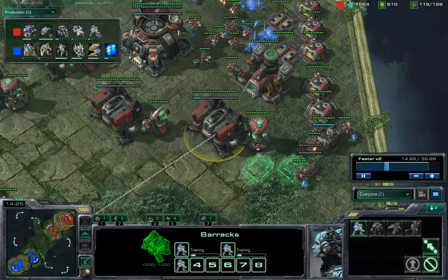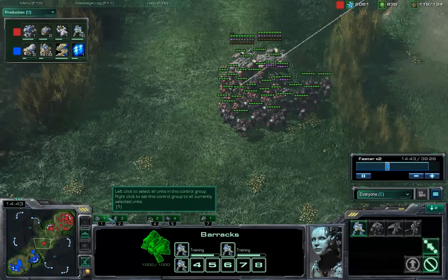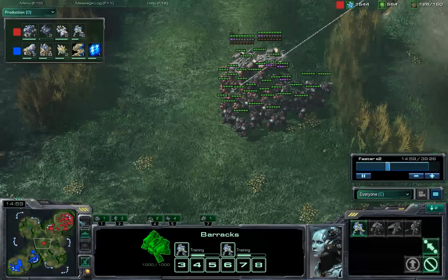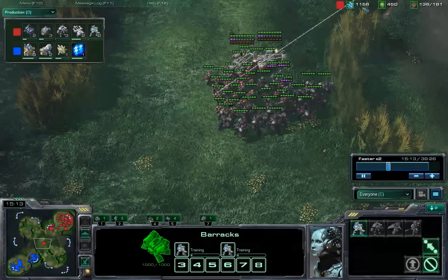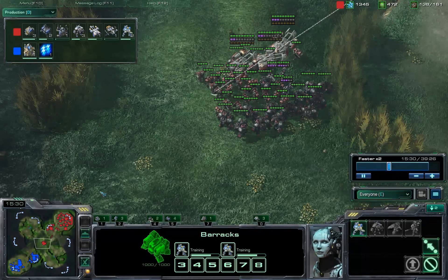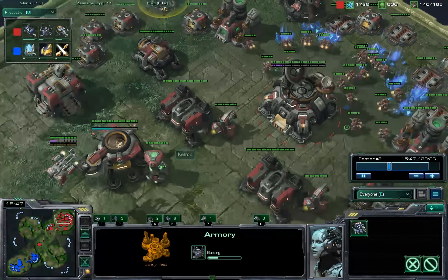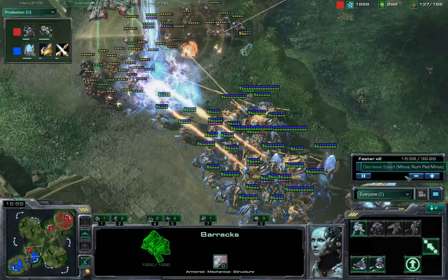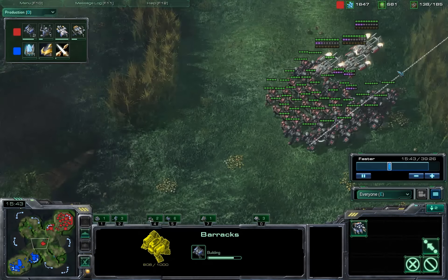I did get Supply-capped, which is making my minerals jump way up — in fact making all my resources jump way up. Definitely had a little bit of macro issues this game. It wasn't terrible, but it wasn't good either. Slowly bringing that mineral count back down to something reasonable — well, not really actually. Should be really throwing down more Barracks here. Yeah, two more Barracks coming down. Let's back that up at regular speed; don't want to do the whole thing on Fastest X2.